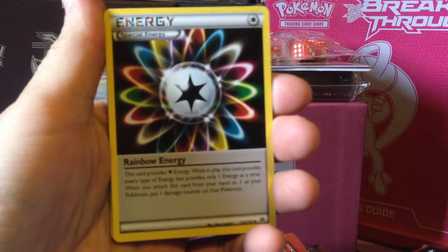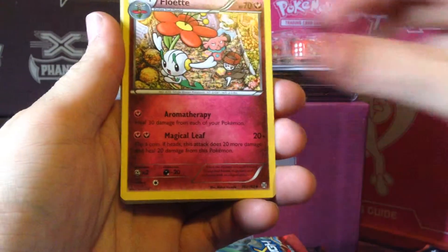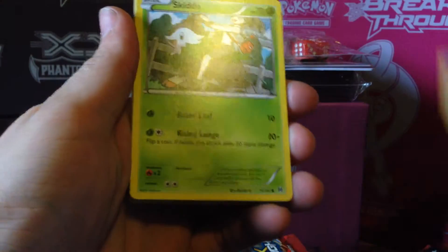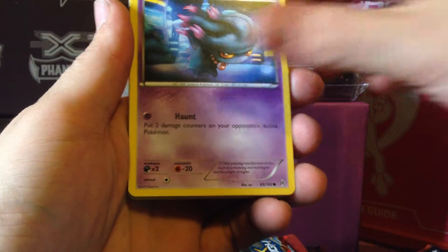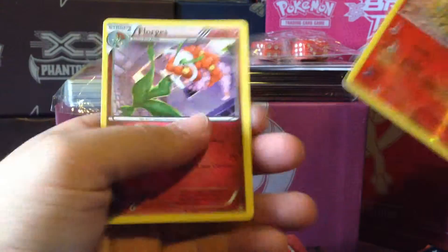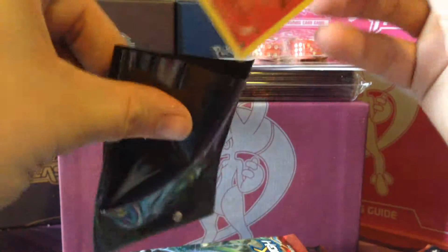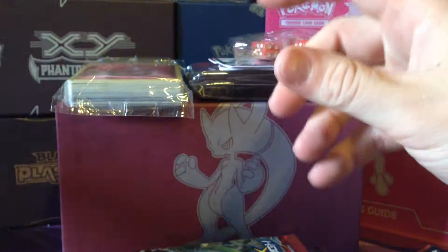Pack one. We have: Rainbow Energy, Piloswine, Floette, Noibat, Ralts, Skiddo, Mischievous, Swablu, Swablu, Cyndaquil, a Reverse, and a Florgus Rare. As always, I sleeve the foils.